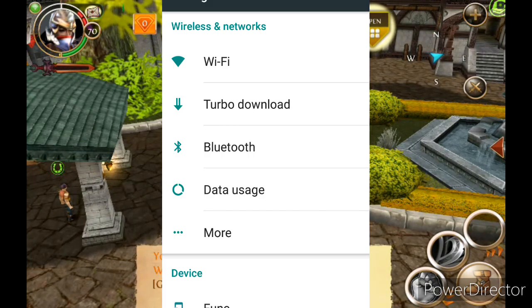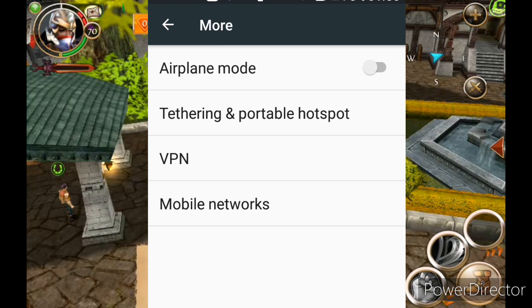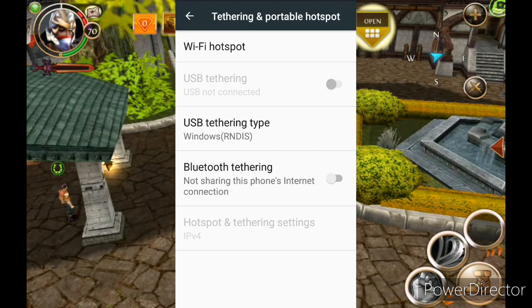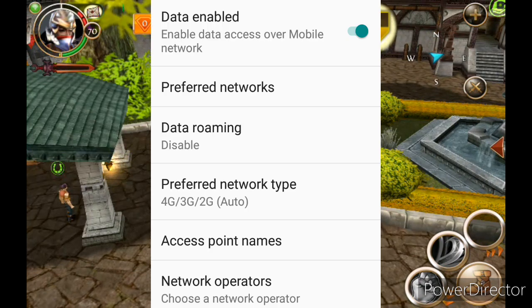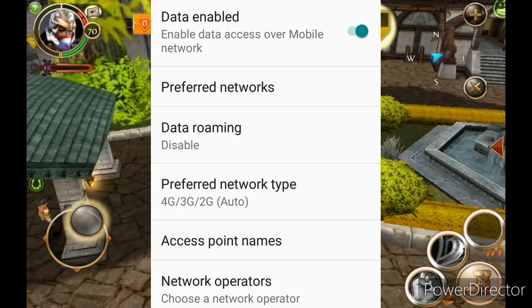It's looking different on yours I know, but it's basically the same. On my phone I press 'More,' then I press 'Tethering and Portable Hotspot,' then 'Wireless Hotspot,' and turn it on. Then I go back till I see 'Mobile Networks,' and then you see 'Data Enabled.' Just hold up that screen and put your phone to the side.